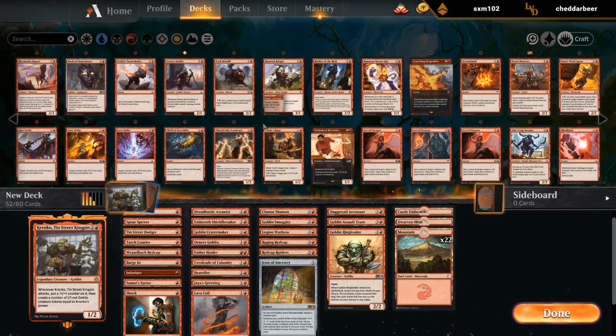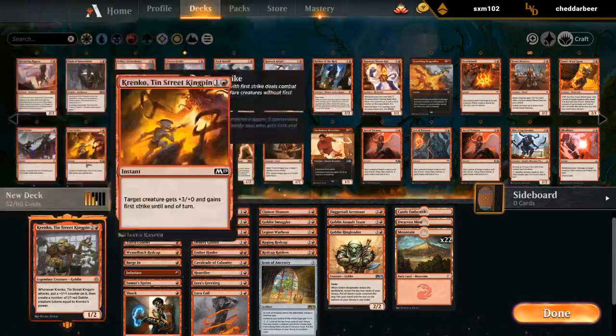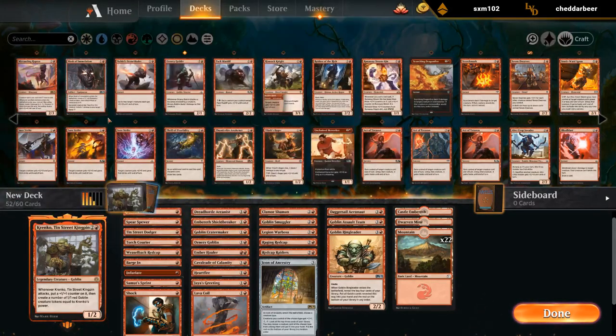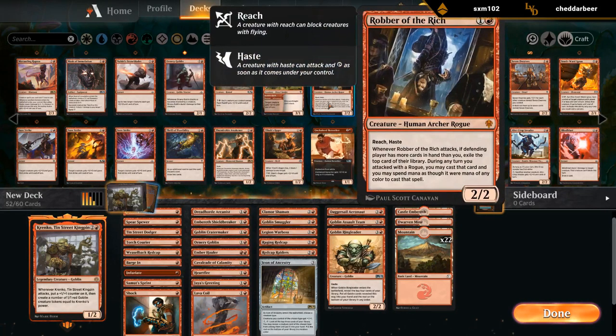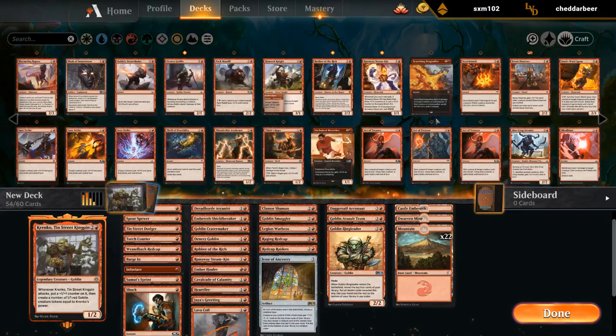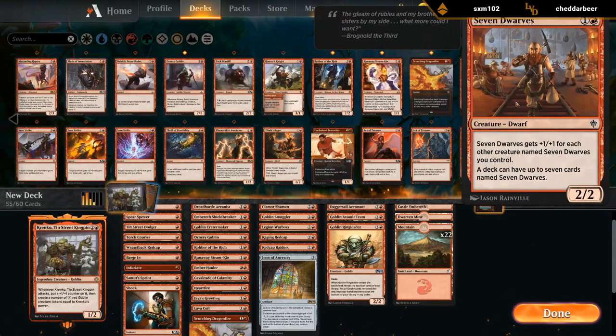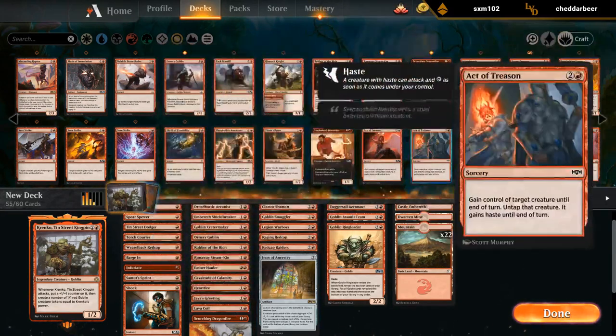We'll get to Torbran in a second. Mask of Immolation has a bit of synergy with Krenko if we get the tokens going, but it's not great beforehand. Robber of the Ridge seems good. Steamkin seems good. Dragonfire is okay. Could play a 2/2 Dwarf, but I think we have enough 2-drops as is.